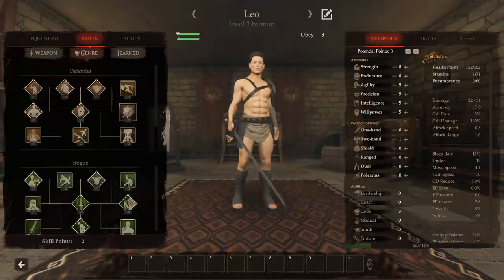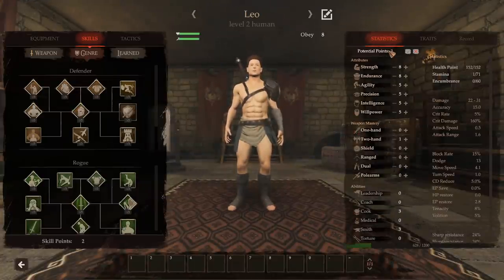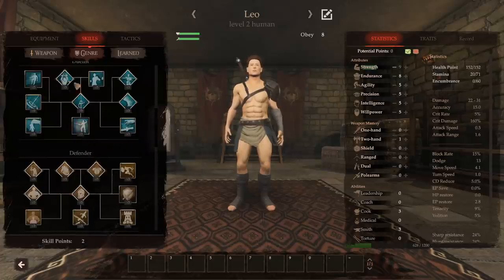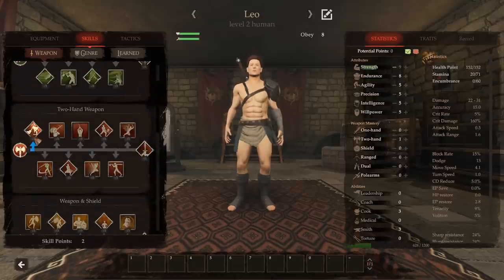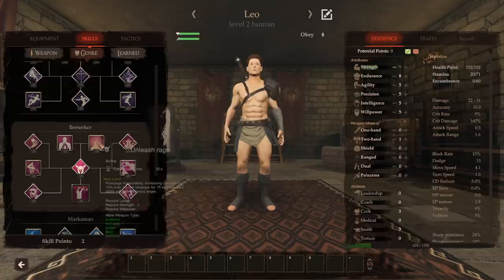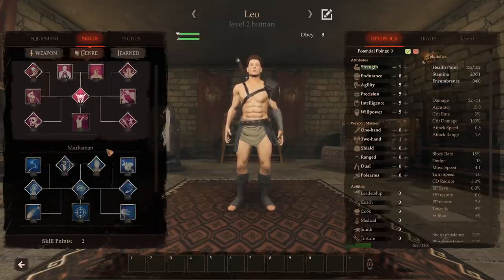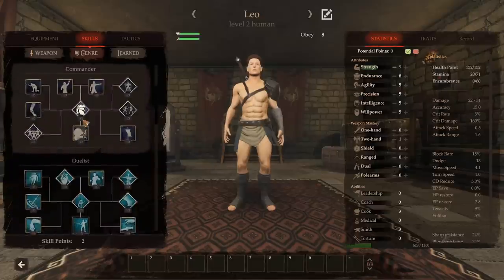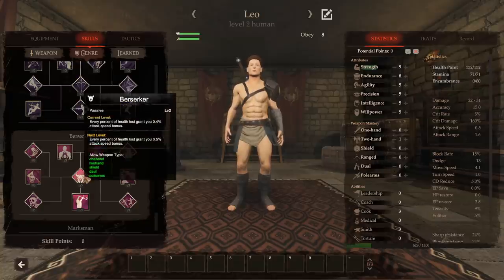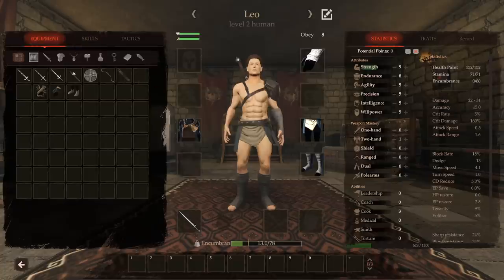These guys are doing their thing with Leo. We'll want to assign some skill points — he's got three potential points. I'd suggest dumping those into Strength so his encumbrance gets higher, allowing us to slap real gear on him. He's got two-handed skill already, so he's sticking with a bastard sword. He's got Berserker as a genre — every percentage of health loss grants an attack speed bonus of 0.5% per percent of health lost. That means by half his health gone, he's attacking way faster. He should turn into a disgusting wrecking ball as he gets lower on health.